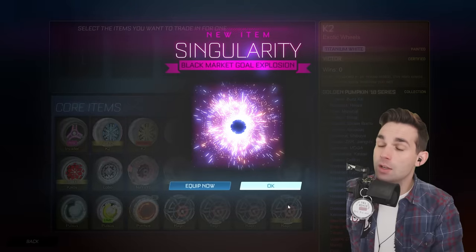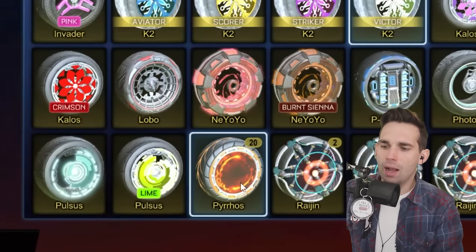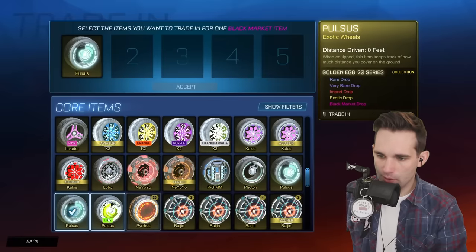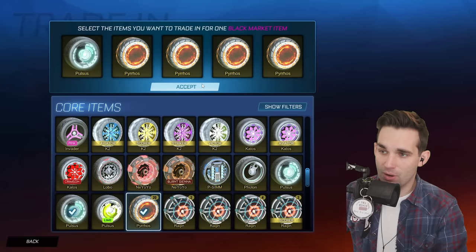One more regular Photons and we'll check some of these Pulses wheels. Three, two, one — Trigon! Singularity — haven't gotten that yet this video. This list is starting to fill out. How do I have 20 of these? We'll trade up one more of these Pulses.